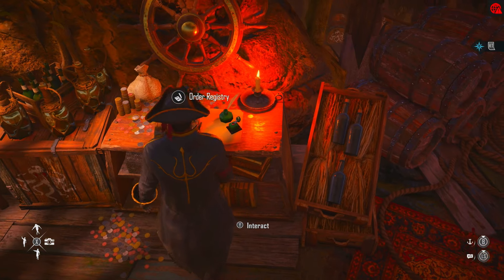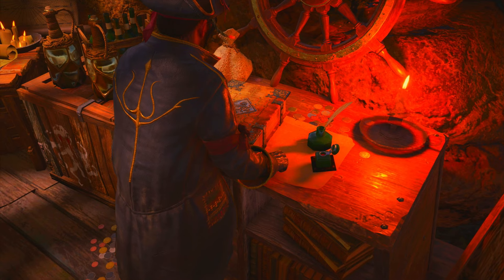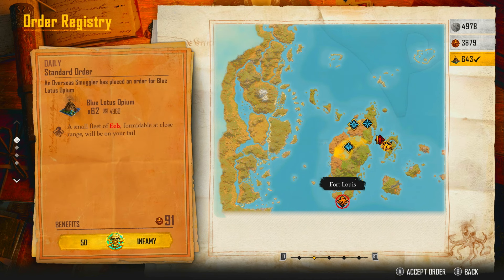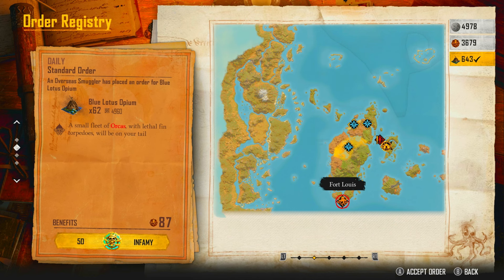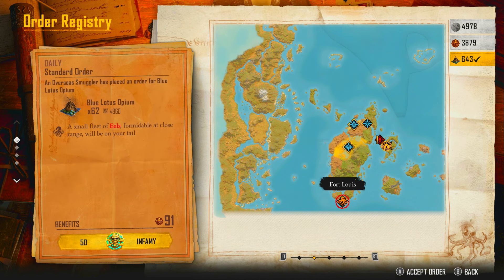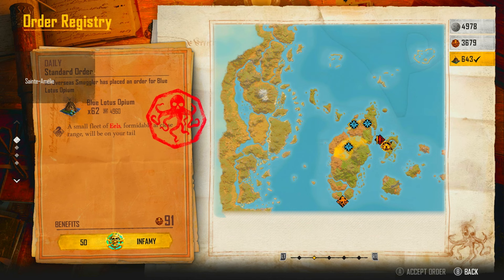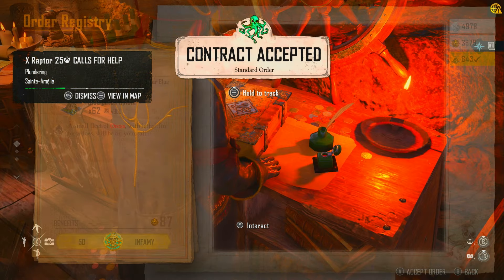Once you've entered the Smuggler's Hideout, go over to the Order Registry. When you're here, interact with it — many of you have probably done this many times. You'll see there are quests: in this case there's White Skull Rum and Blue Lotus Opium. There was a beautiful quest where you only had to use one thing and got like 200 Pieces of Eight — some people made thousands of coins from that, but they seem to have patched it pretty quickly. Each one of these is a daily quest and you do get them several times a day, but if you select one and accept the order you're not allowed to fast travel during a delivery.